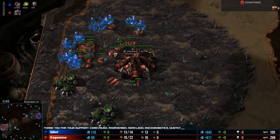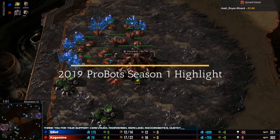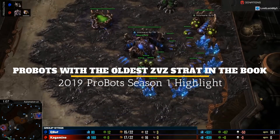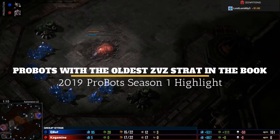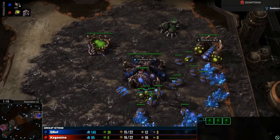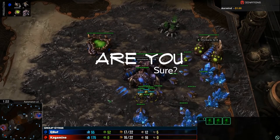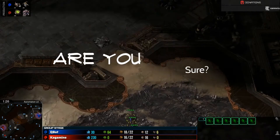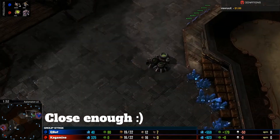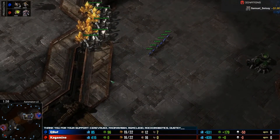We're in our next game of the night — a little ZvZ action. We see some good drone defense there. I'll pick a side: on the bottom left hand side of the map, our red Zerg player is Kagamine. And in the top, coming across with a little zergling pressure, our blue player is Q Bot.